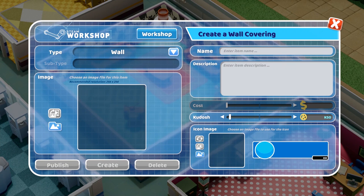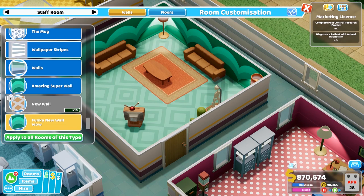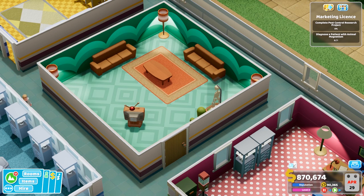If I want to make my own, I can just click this button up here. So let's try making a wall now. I can give it a name, add a description, set its cost, etc. And then to pick the image, I just click in this empty space here and grab a file from my hard drive. And in it goes! There it is. Lovely work.